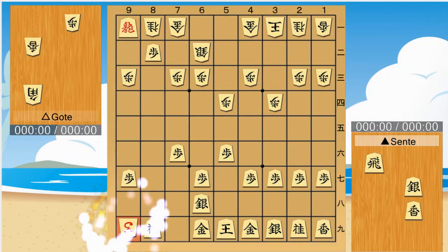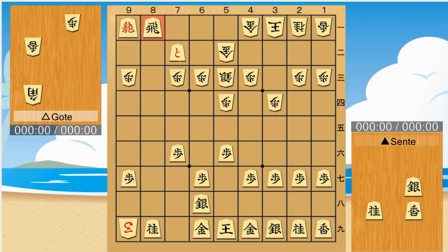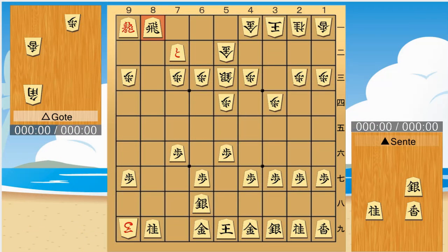Drop Foo for promotion. The promoted Foo can be exchanged for other pieces, but the opponent will only get Foo. For that reason, the gang runs away.